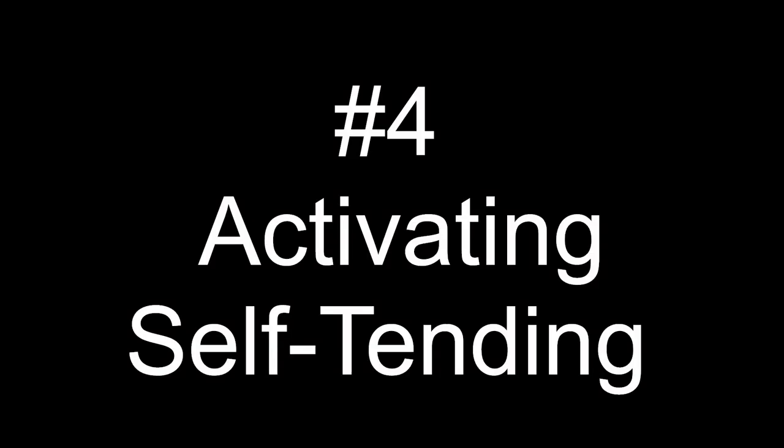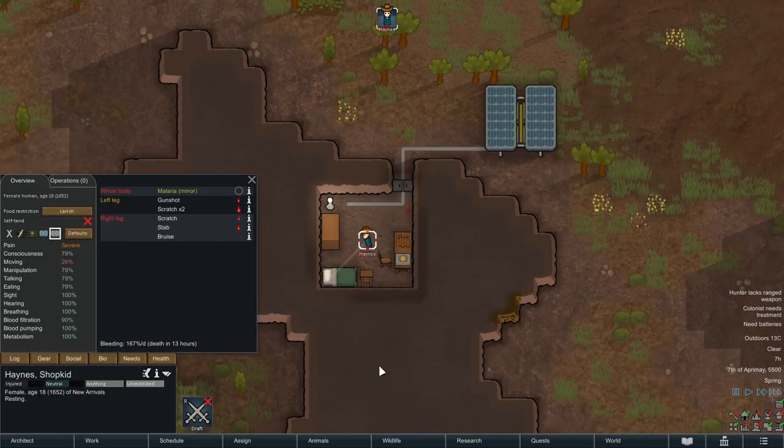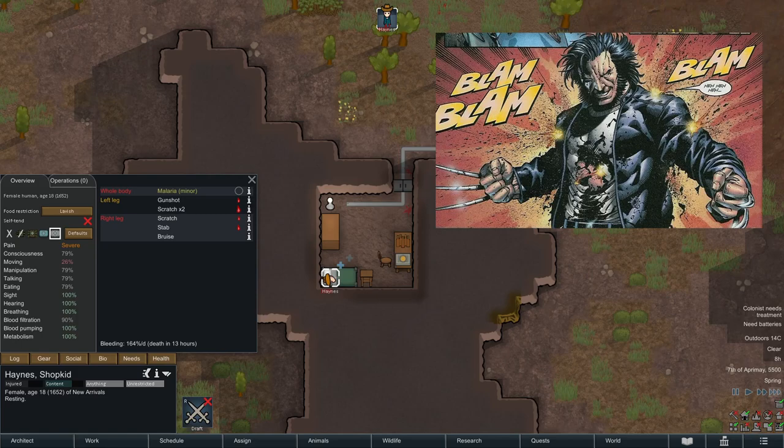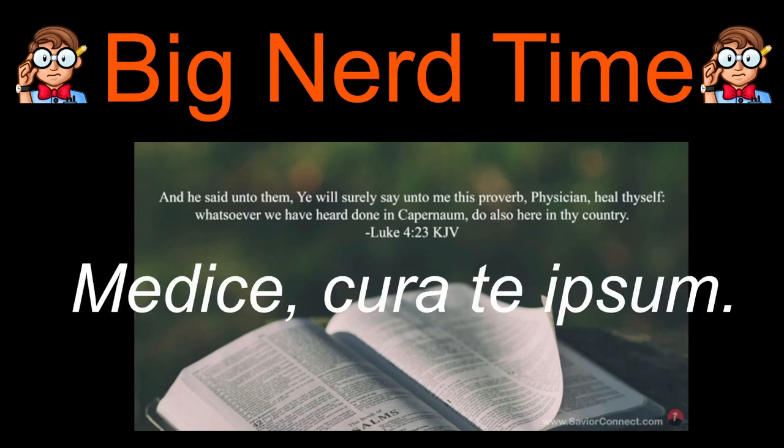Number four: activating self-tending. You know what's really annoying? Early in a single-character playthrough, before you've had a chance to recruit someone else, your hero gets sick or wounded. Then you've got to watch them bleed out or cough their way into the grave while you hope their wounds somehow seal up like Wolverine's. It's an installment of big nerd time: the Bible's Luke 4:23 quotes Jesus as saying 'physician, heal thyself' — or in Latin, 'medica cura te ipsum.' The stated proverb significantly predates its biblical context; in the 5th century BCE, the Greek tragedian Aeschylus in his Prometheus Unbound writes of the same idea.